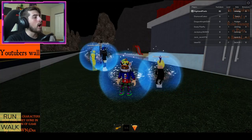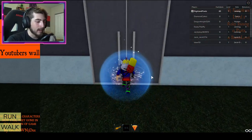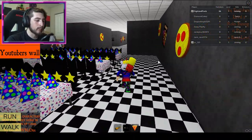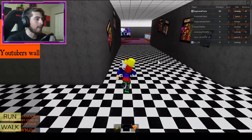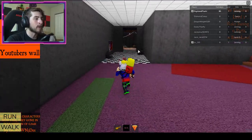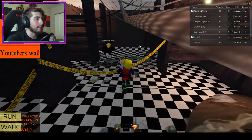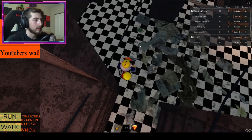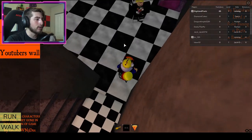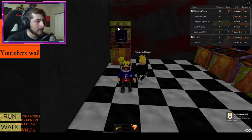The next one is called Purple Freddy. Go to the pizzeria and once you teleport in, go to the right, then go to the left, then go past the prize corner into the storage room. Once you're in here, go to the left and go to the back corner. Go through this wall and there is going to be an arcade with Purple Freddy's face. Bump into it and you'll get the badge.